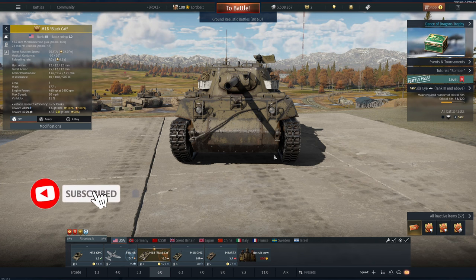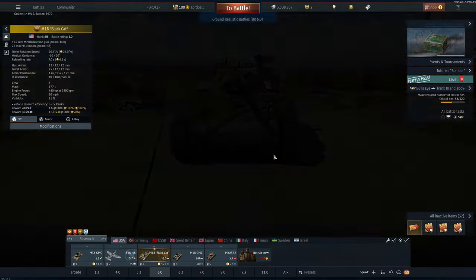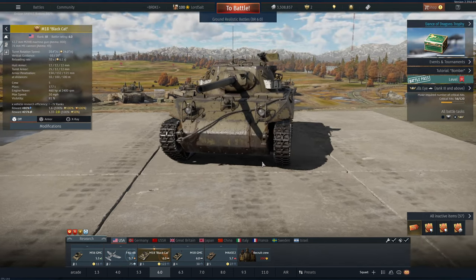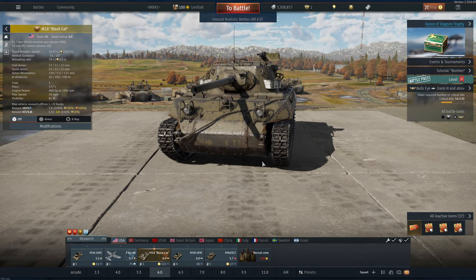In this video we're going to be taking out the M18 Black Cat. This is a rank 3, 6.0 vehicle for the US and it is probably one of my favourite purchases I've ever made in terms of premium tanks in War Thunder. It is just a really fast, lightly armoured tank which can outpace most of your opponents. You can get into really good vantage spots early on in games, and heavy tanks struggle to kill you because their turret rotation speed absolutely sucks. Let's take it into a battle and see how we get on.